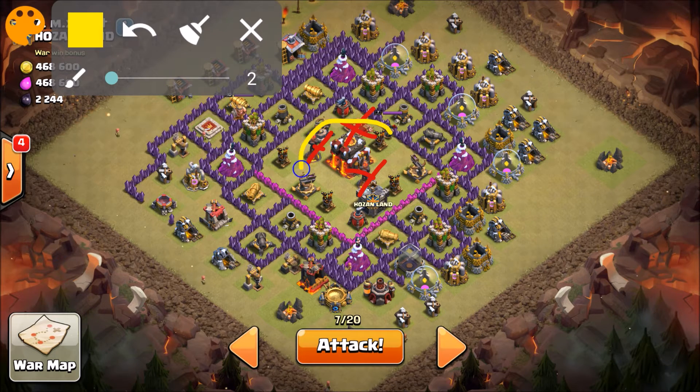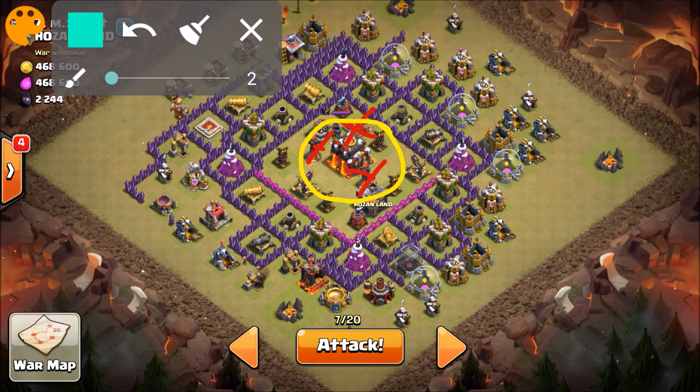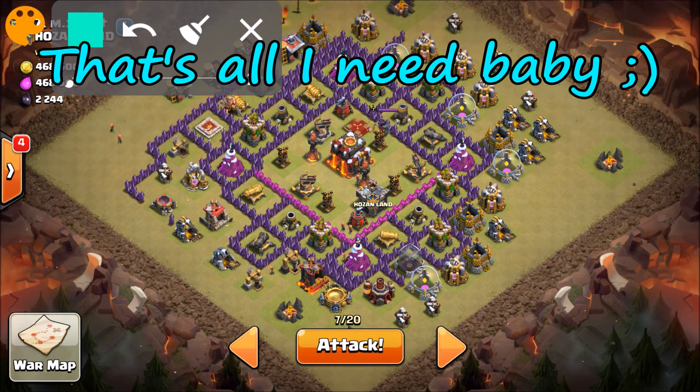I'll drop a Heal Spell dead center to cover up the entire core. I know the healing doesn't counteract the Inferno, but just after I drop the Heal Spell for the Valkyries, I'm gonna drop the Freeze Spell to try to cover up both Inferno Towers and whatever's behind them. I think I can actually cover both Infernos with one Freeze Spell — and I know it's only five seconds, but those five seconds, that's all I need.